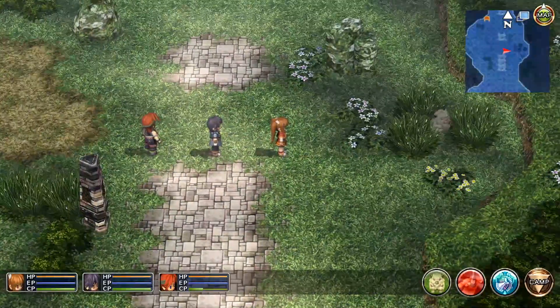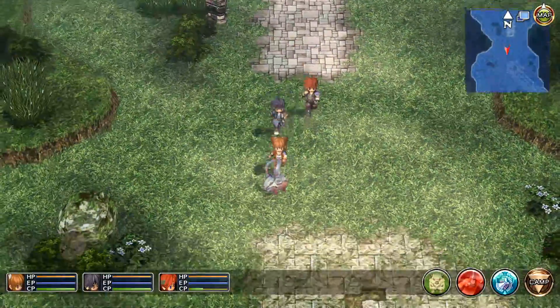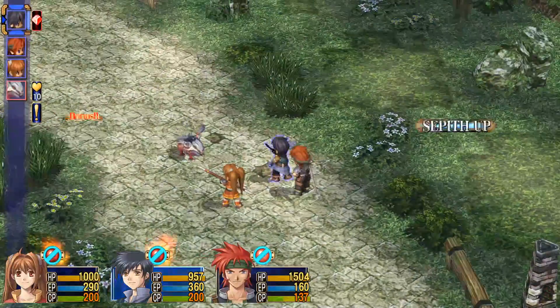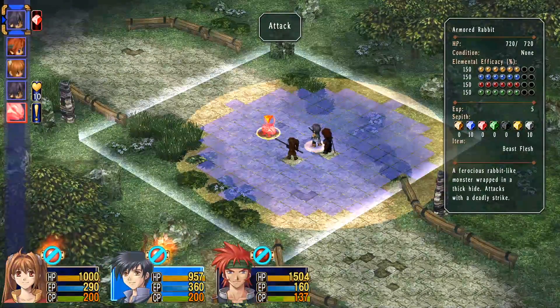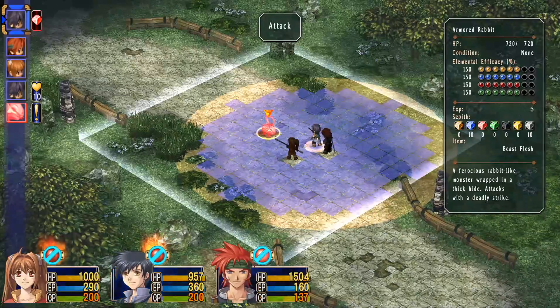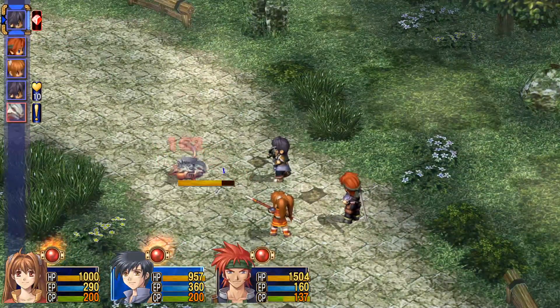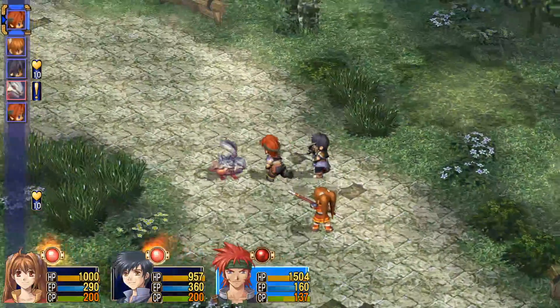It's a good thing there's only one of them, so completely botching the preemptive strike didn't matter too much. And what is this - a robot bunny? It is an armored rabbit: a ferocious rabbit-like monster wrapped in a thick hide that attacks with a deadly strike. It takes 1.5 times damage from all elemental magic.